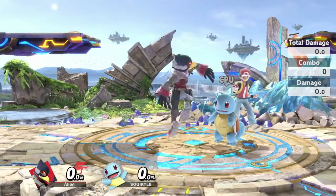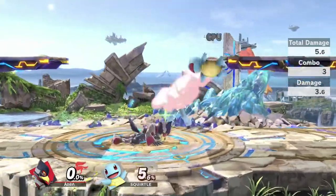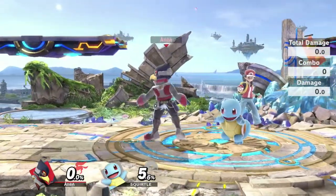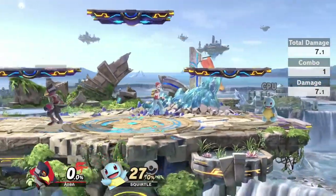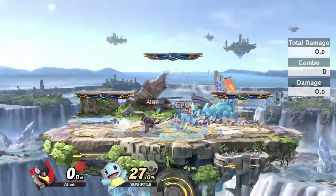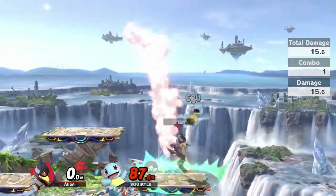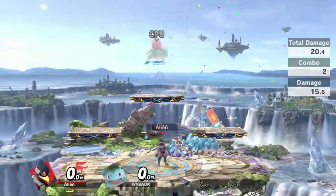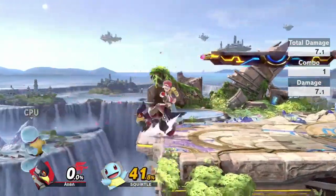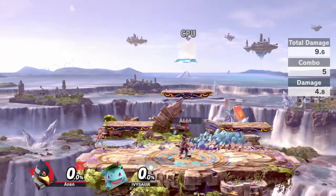Against short characters like Squirtle, it's not easy to hit them — back hit of up tilt misses, nair won't hit, fair won't hit unless landing. One good option is short hop fast fall back air, and it's actually better to get the sour spot since it can trip and you can grab after it. You can mix between landing back air and short hop sour back air — it's really effective against short characters.